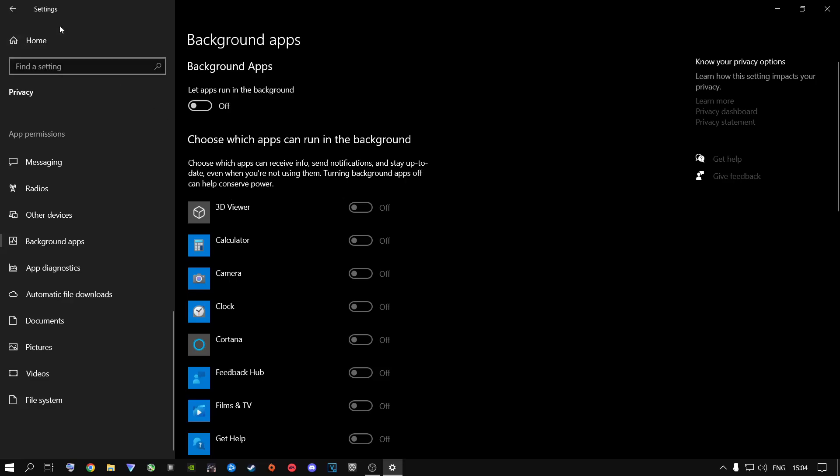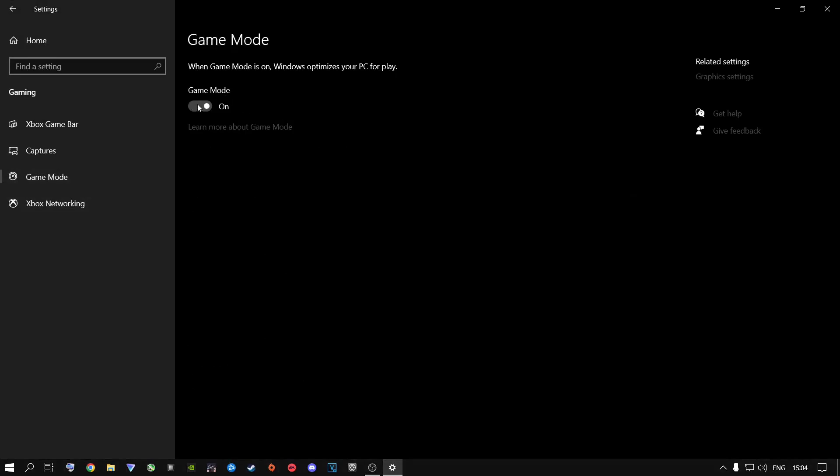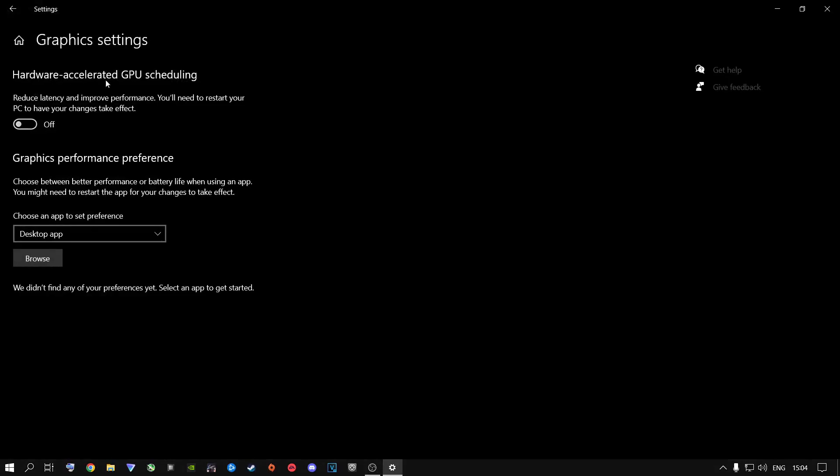Once you have your background apps off, click on the homepage, click on Gaming, click on Game Mode and have this on — it makes the game run a little bit smoother. Then go to Graphics Settings and have Hardware Accelerated GPU Scheduling off. Do not — I repeat — do not have Call of Duty Warzone 2 or Modern Warfare 2 inside the graphics settings list. If you have it, just click on it and hit Remove.